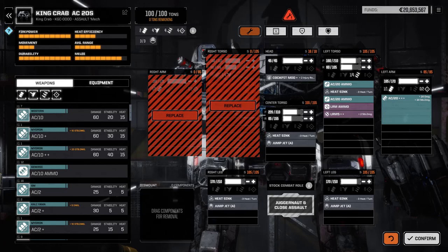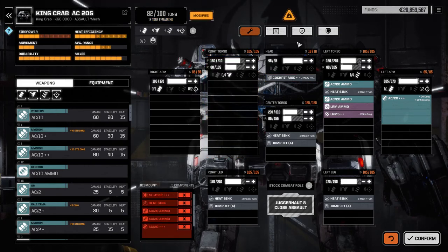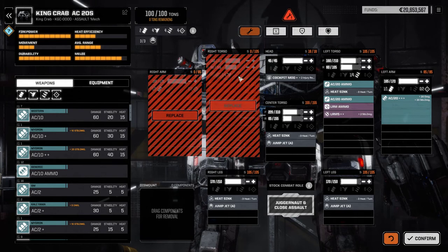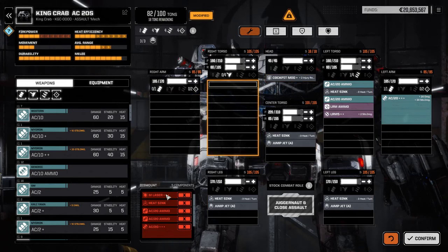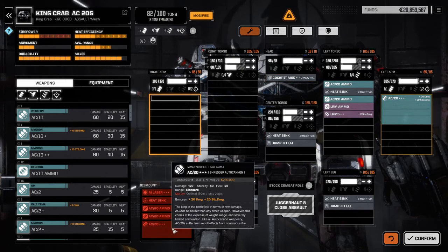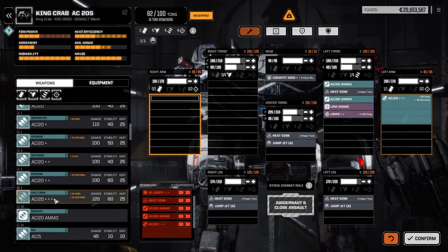This is a great example. I fought a battle and unfortunately lost a few arms on my King Crab. When you actually lose a component in a battle, you can't just click the repair button — you actually have to refit the mech and replace the pieces that were blown off. When you do that, you can see what you lost. Unfortunately I lost an AC 20 triple-plus — that's gonna really hurt.